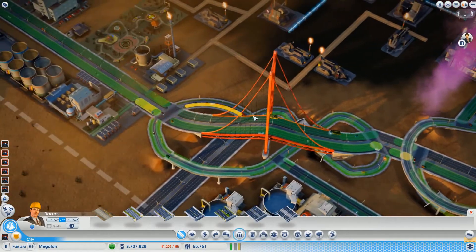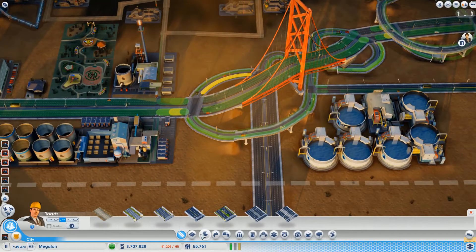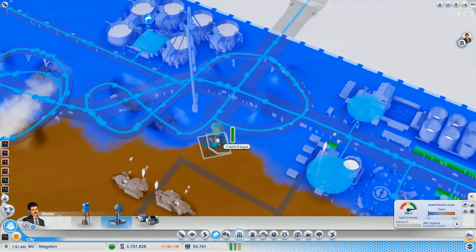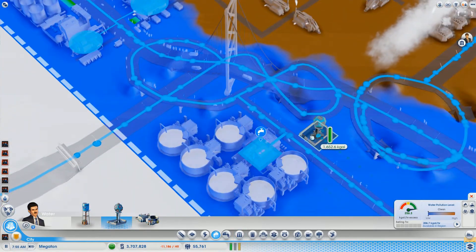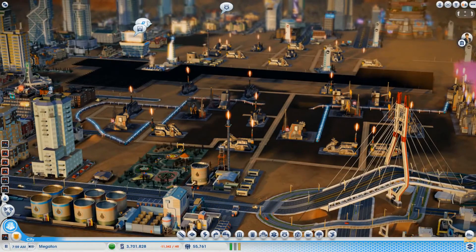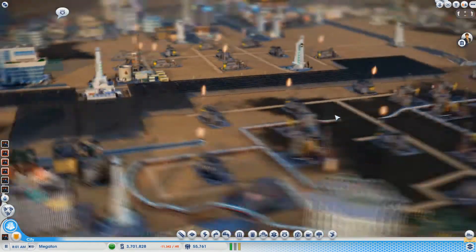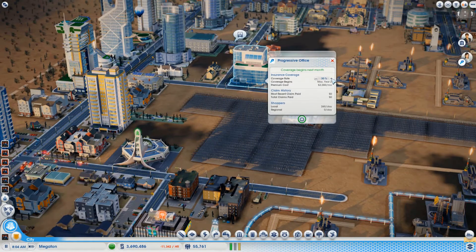Now to get a modern suspension bridge somehow. Maybe a water tower would be the easiest thing. Actually that's dirty water — no I can't put it there. Maybe I'll reach from over here. There we go — modernized! Oh, they want more insurance. I guess I could do what this city seems to be making the moolah. It was at zero — I thought it would default to like 20 or something.